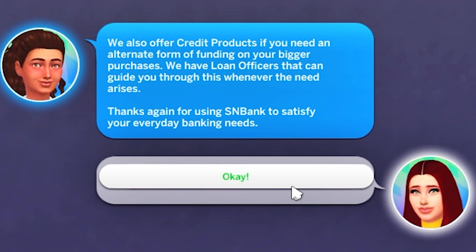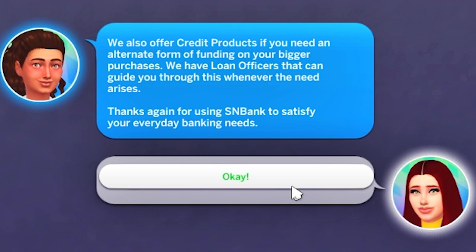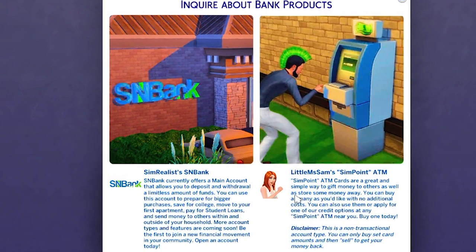Thanks again for using S&B Bank to satisfy your everyday needs. I do want to look at their bank products because Gigi could definitely use a loan — she just got her first apartment. She put her first, last, and security deposit down and had barely anything left over to furnish the place, which is why she's here today.